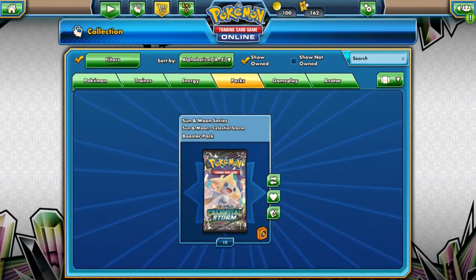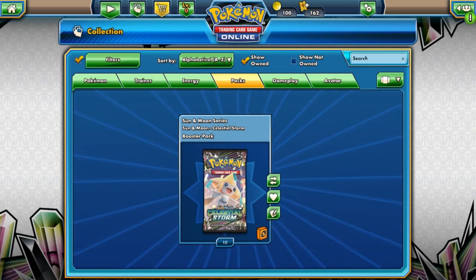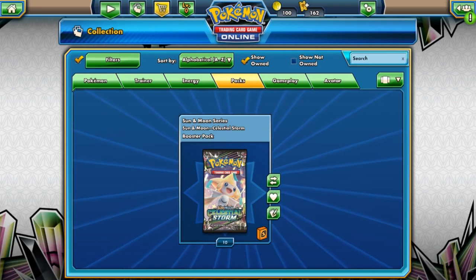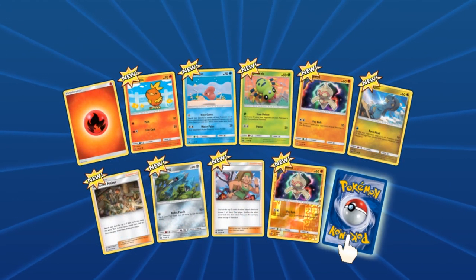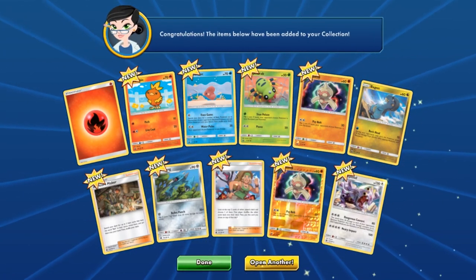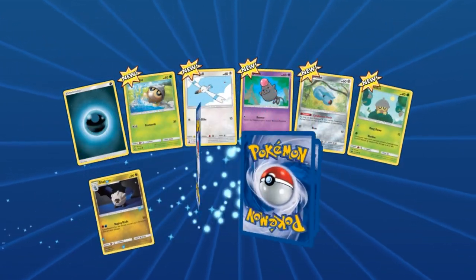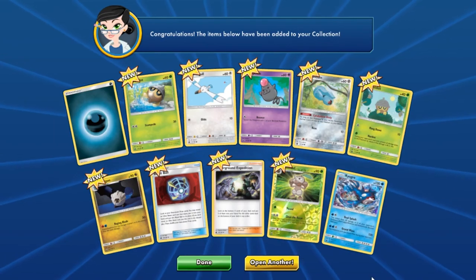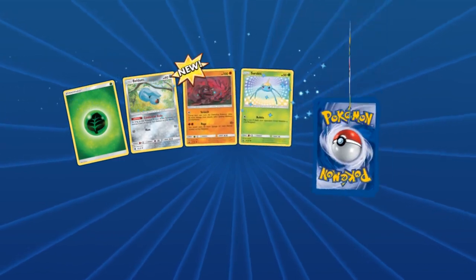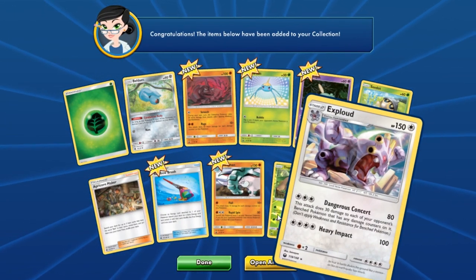Now we're back — we have 10 packs. I only opened six but I got some good trades and got four more packs of Celestial Storm. Let's open these up. Reverse holo Baltoy and Exploud non-holo rare. We got four extra chances to get one more GX. Reverse holo Nuzleaf and holo Kyogre — that's so cool! My wife actually opened a pack of Celestial Storm when it came out and she got a holo Kyogre too.